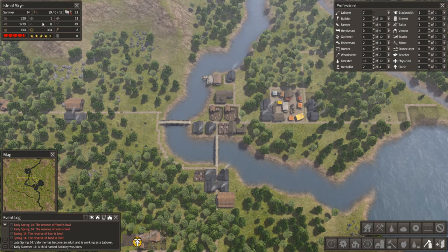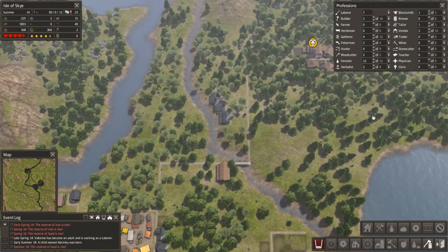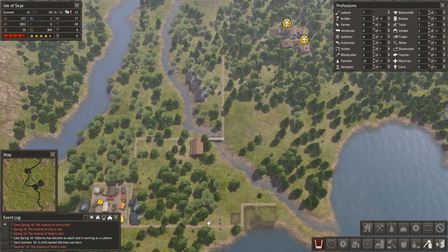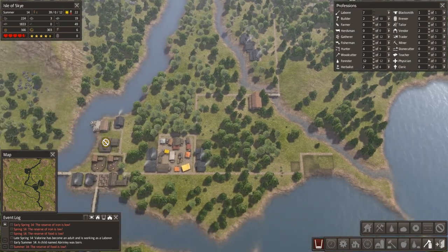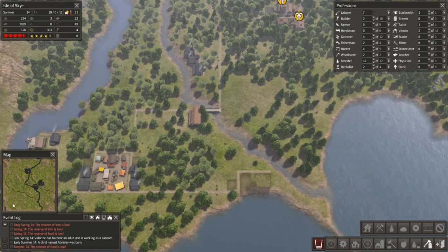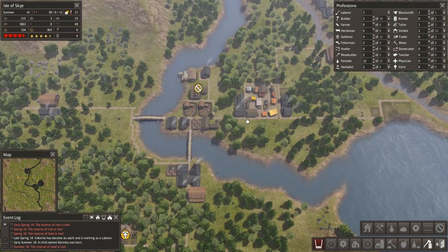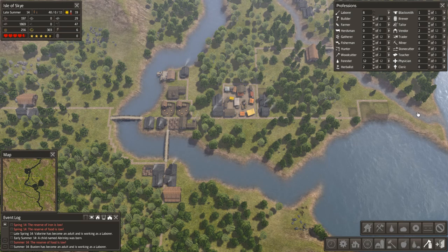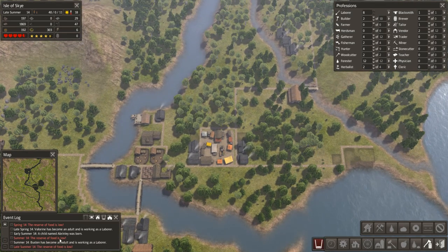We're up to 39 people with 12 children. I'd also like to add another woodcutter — maybe over here — with a stockpile and a woodcutter station. We're going to be buying a lot of stuff. I was going to share a tip. Boston and Valerina — I'm trying to keep an eye on these people to spot who's growing up and who's dying.